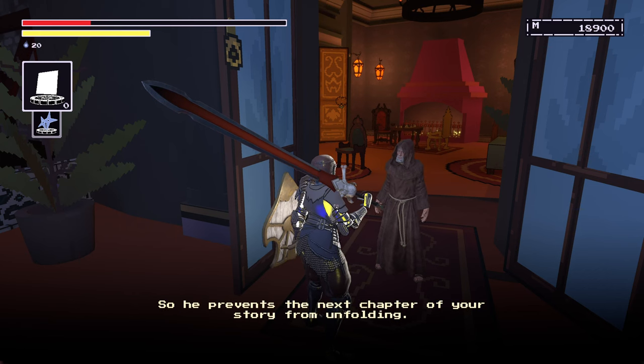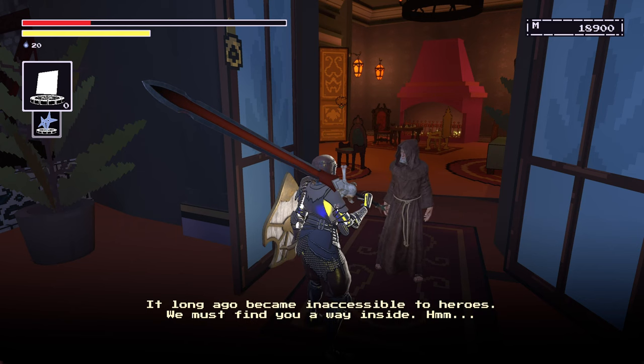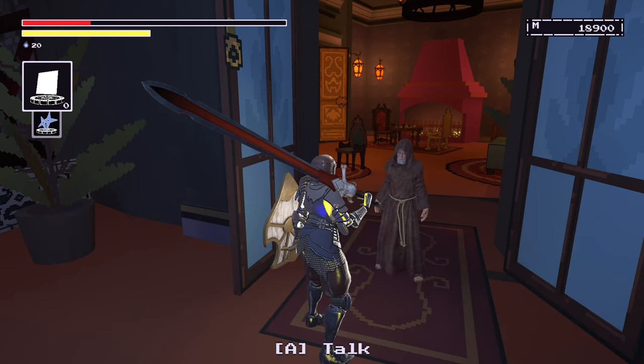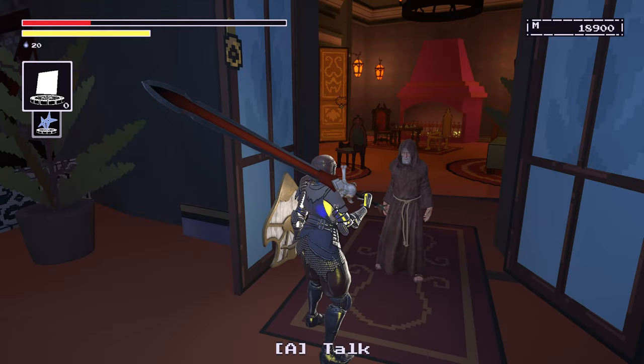Let's talk to the old man. My old friend has lost his meaning — his purpose. So he prevents the next chapter of your story from unfolding. You must confront him. His grief, as before, has whisked him away to the start of sequence — a place where meaning was once conveyed. It long ago became inaccessible to heroes; we must find you a way inside. Perhaps a way which your kind was never meant to see. Meet me below this husk of a keep. Return to the edge of the wilds. You shall pry open the narrator's mouth and extract the information you need.